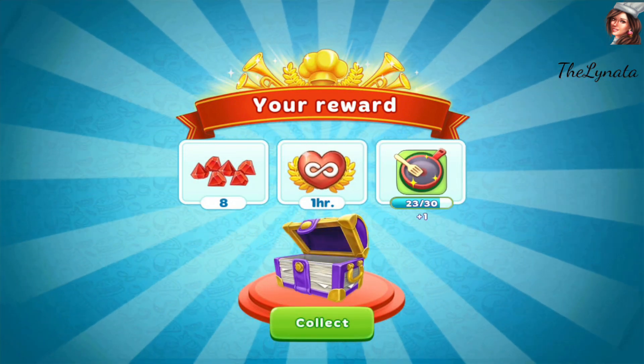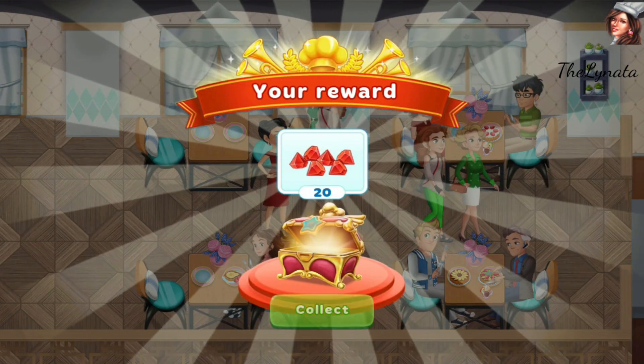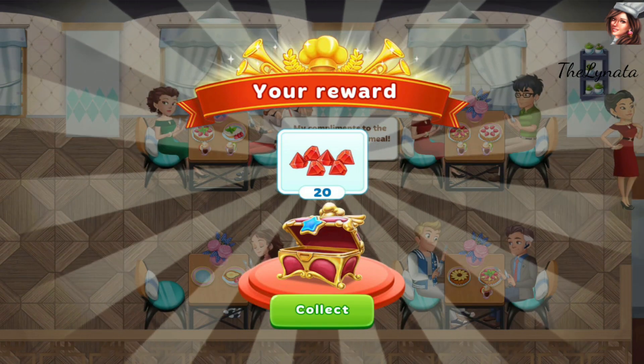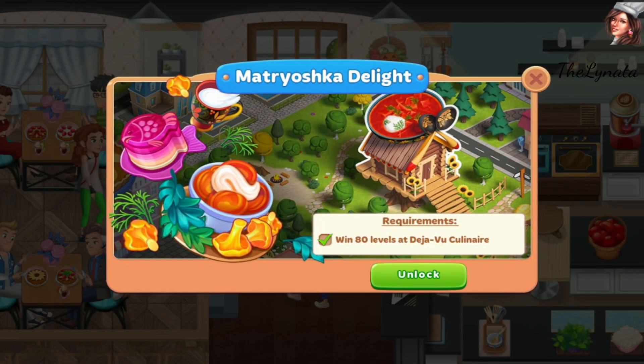I'll open a chest here — I'm so happy because I really need these rubies. At the same time, I'm finishing the story we had in this restaurant. Again, 20 rubies! And here it is — Episode 69, Matryoshka Delight. I really wanted to come to this restaurant because I like Russian cuisine very very much, so let's go and check it out.